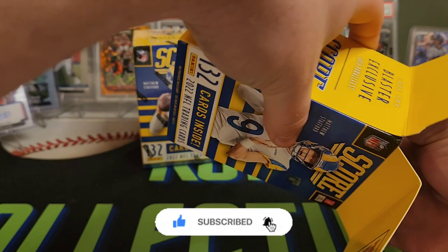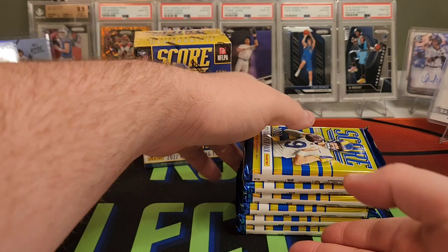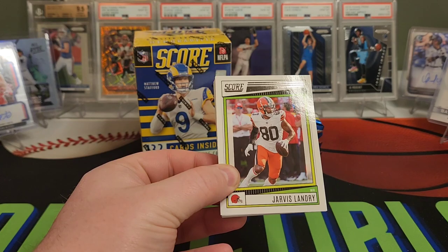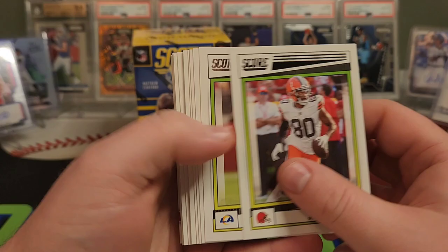These are heavy Blaster Boxes, so if you're a fan of getting a lot of cards, Score might be for you. We're going to see a ton of base — all our inserts and parallels should be at the back, so we'll speed through the base a little bit. Jarvis Landry, Von Miller, Patrick Mahomes, Lockett, nice Bledsoe.